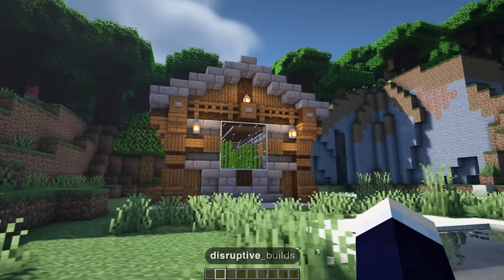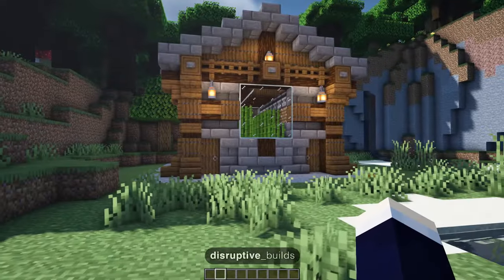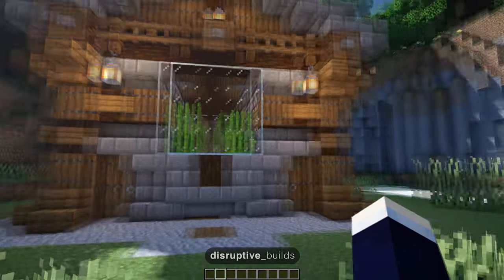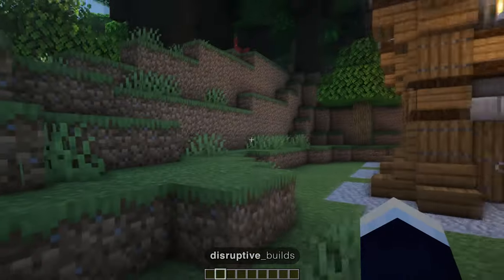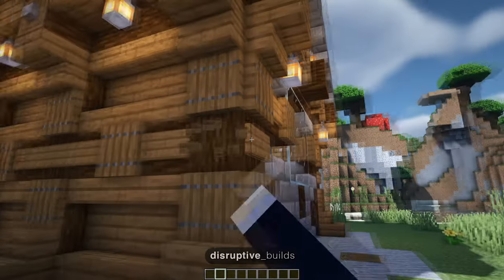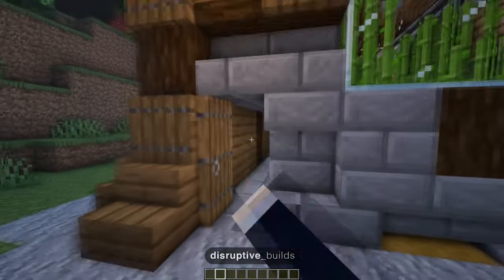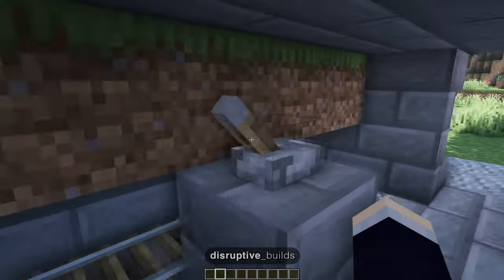Onto the next one: the automatic sugarcane farm. This design is quite a bit bigger than the melon and pumpkin farm but achieves a similar thing — it's a fully automatic farm you just build and forget about. It looks good in your world due to being built inside this nice structure, although it is a little over-detailed in my opinion. Feel free to remove some of these signs — and that already looks a lot better.